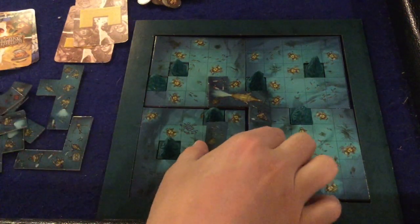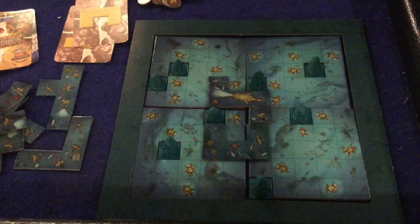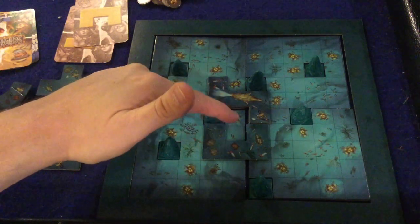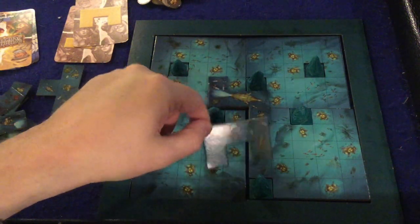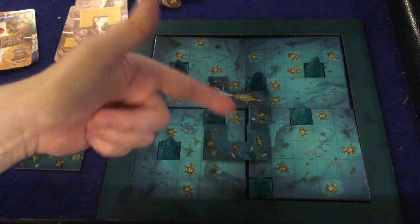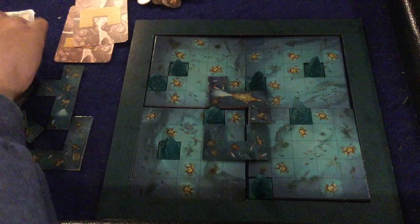Here's an even better example. Let's say I chose to do this move — not the greatest move — but now I score two points instead of one. Why? Because there are two spaces here enclosing the scarab. One space around one scarab equals one point; two spaces around one scarab equals two points.